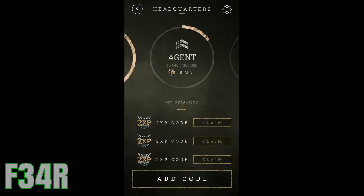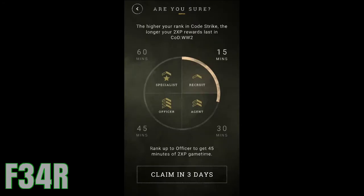As you can see, you have 3 Double XP codes. The first level gets you 15-minute codes. I'm on level 30, the second level, so I can get 30-minute codes. You get 15-minute codes, 30-minute codes, 45-minute codes, and 60-minute codes.